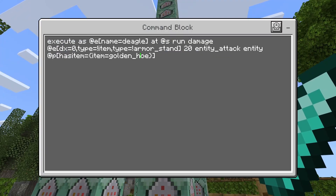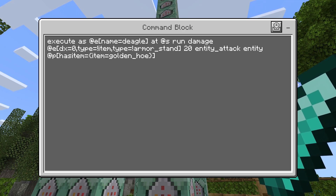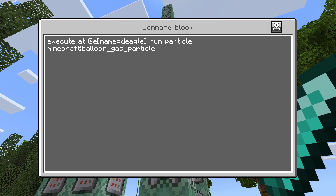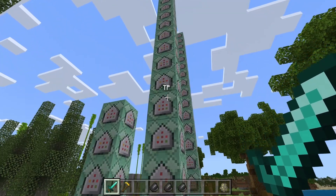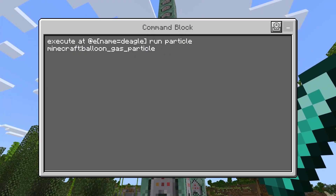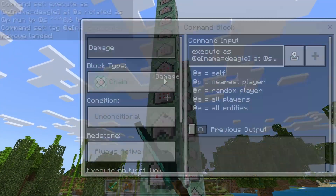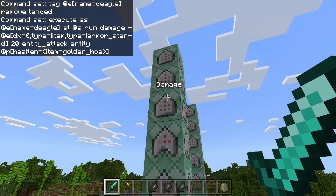Then we do the damage commands — for anything that comes into contact with the center of the armor stand, it's going to do 20 damage, and the damage source is from the nearest player holding the Golden Hoe. If you want more damage, increase this number; if less, decrease it. Then we execute at the Deagle and run the balloon gas particle command for the visual effect. This pattern — teleport, conditional tag removal, damage, particle — repeats four times within this chain.